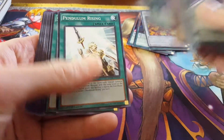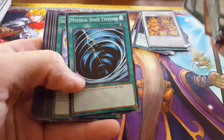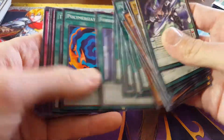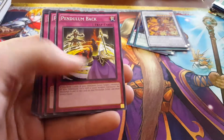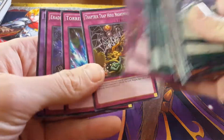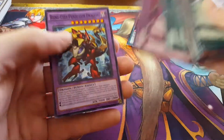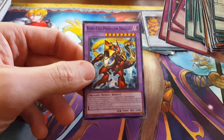Nefarious Archfiend Eater of Nefariousness — boy I tell you — Goblindbergh, X-Saber Airbellum, Magna Drago, Recover, Sky Iris, Pendulum Call, Pendulum Shift, Pendulum Rising, Sacred Sword of Seven Stars, Summoner's Art, Mystical Space Typhoon, Scapegoat — old Joey Wheeler coming back to see us today — Polymerization classic, Terraforming, Pendulum Back, Powerful Rebirth, Trap Tricks, Trap Hole Nightmare — great artwork on that one — Torrential Tribute, Eradicator Epidemic Virus, and Rune-Eyes Pendulum Dragon thrown in at the end.